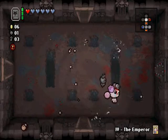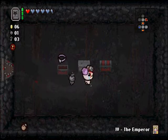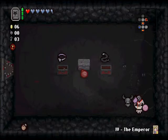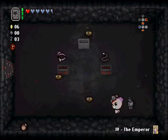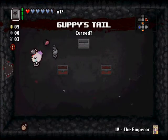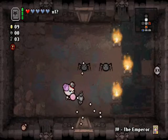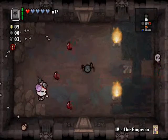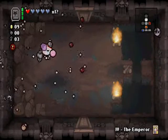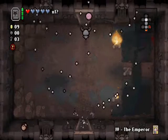Let's check out our curse room. Dead Cat would be awesome here, to be honest. Ooh, Guppy's Collar... Guppy's Tail! Is this the last one? No, it's not — it's coins though, that's nice. I'll take it. So I'm two-thirds Guppy now. With the amount of tears I'm firing, if I can just get that last one, I will be set. Even if it's Guppy's Head, I'll be set, I think.